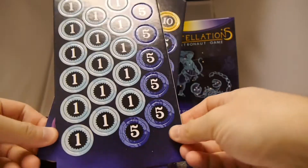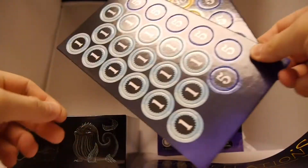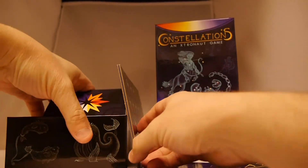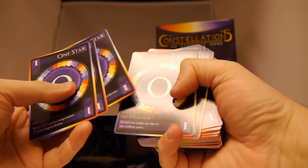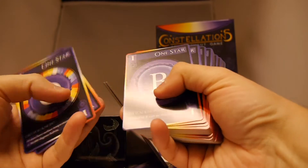The game comes with tokens — you don't need to punch these. They're just for scoring, so you can score other ways. Basically, the game is pretty simple. You go and you collect cards. You can see here the O type, as we were describing — these are the different types of stars.